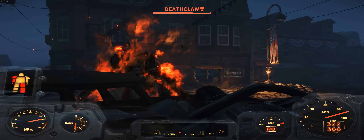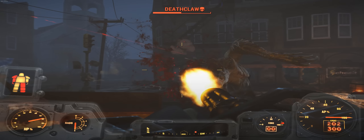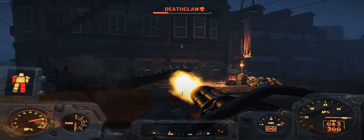You can see any time it looks like he's going to start pushing my position, I'm just going to dip back over to the other side. Right here he's coming at me — just dip over to the other side and he gives up. It's as simple as just spraying him down.